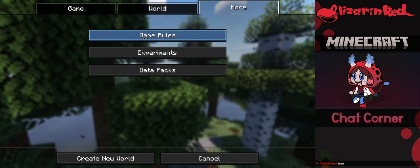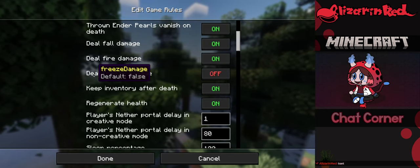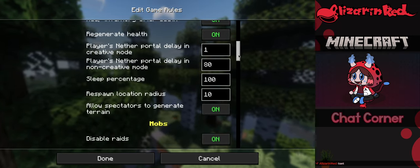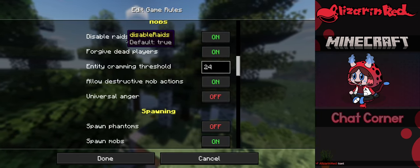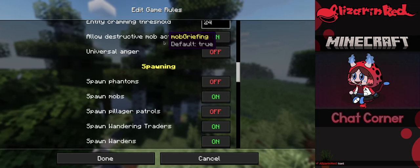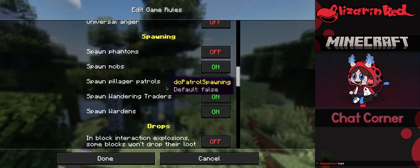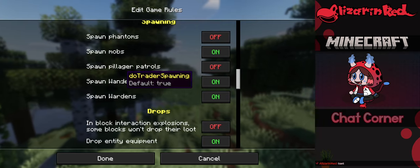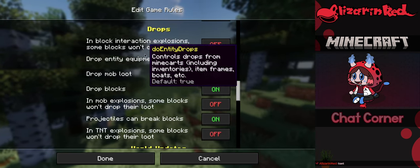Let me show you my game rule settings. I turned off freezing damage — I never really liked that; the slowdown was deterrent enough. I disabled raids because I never really enjoyed them. Destructive mob actions are on — I'm fine with that. Phantoms are off, pillager patrols are off. These are more nuisances than anything.